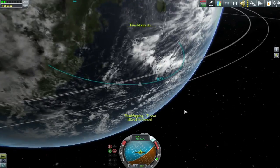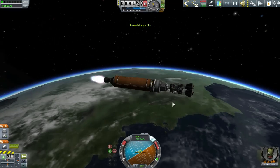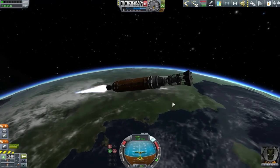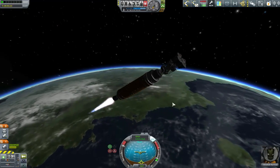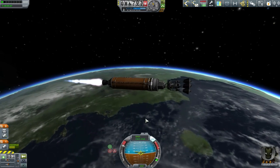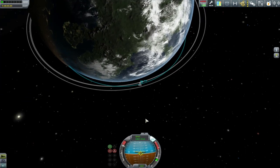That staging also highlights one of the other things I had done to reduce drag on the front — I put aerodynamic nose cones on the bottom of those pods up top there. We'll explain what they actually do later, with some decouplers on. So we had this beautiful throwing of debris everywhere, but thankfully we're on a sub-orbital trajectory, so everything is going to return to the atmosphere and burn up.